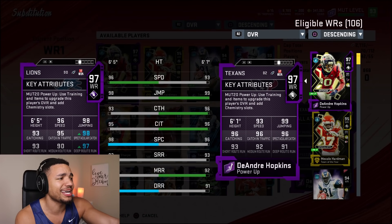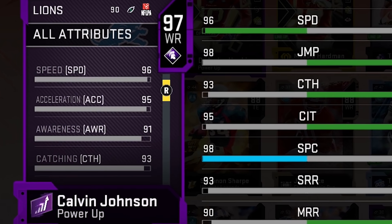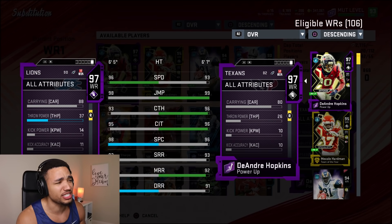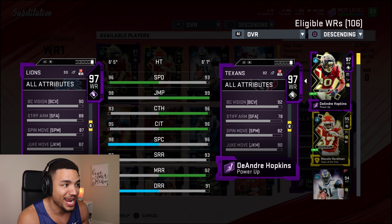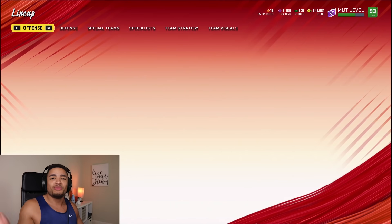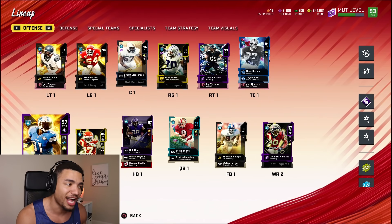I usually go with 'go deep' as my chemistry, so that's why his back catch and deep route run are up. Some key stats: 94 agility, 95 acceleration, 91 awareness, carrying's 88 so you shouldn't fumble much, trucking 75 which is better than DeAndre Hopkins, elusiveness 88, stiff arm 88, juke move 82, spin move 87. We have a pretty good team, 93 overall, with Hopkins and Johnson at receiver.